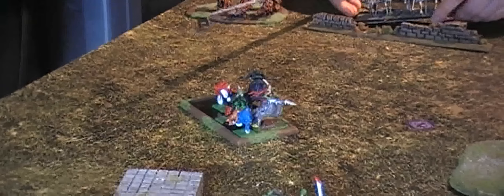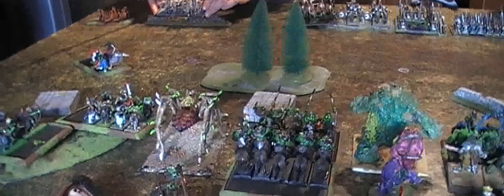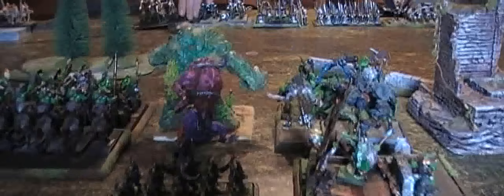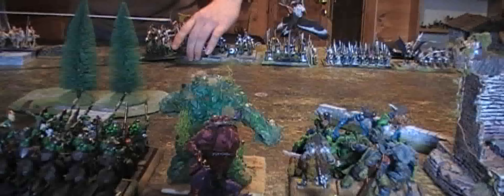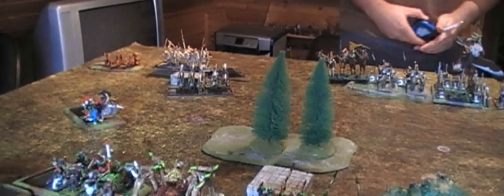Then vanguards and scouts. The Dread Elves scouts are out on their own flank, then the Squigs and the two Squig heroes vanguard, before the Dread Elves come with their own fast cavalry vanguards. The Dread Elves scouts are firing up, and more vanguarding Dread Elves scouts come out towards the flank. They are very active to win the flank war — the chaff war.